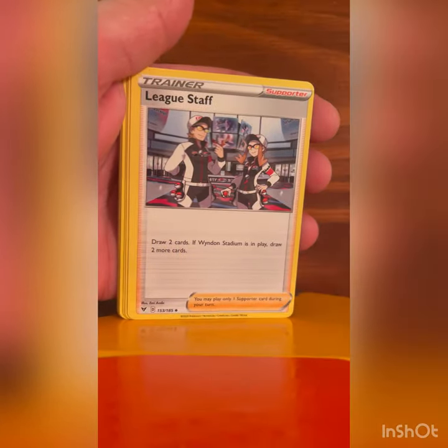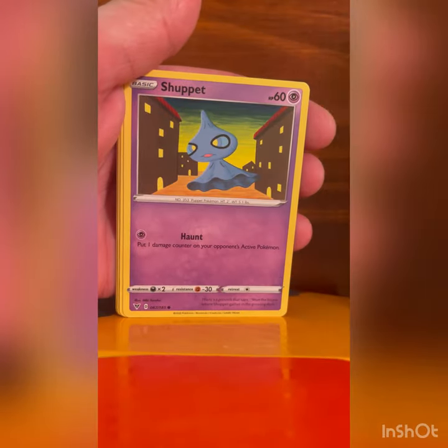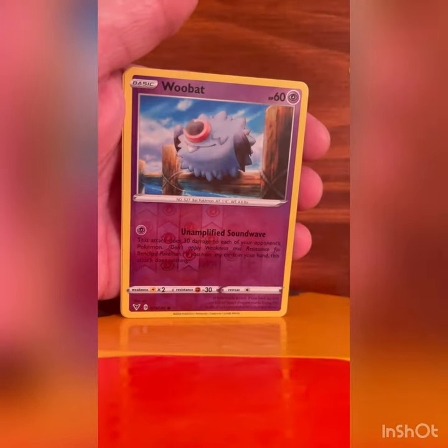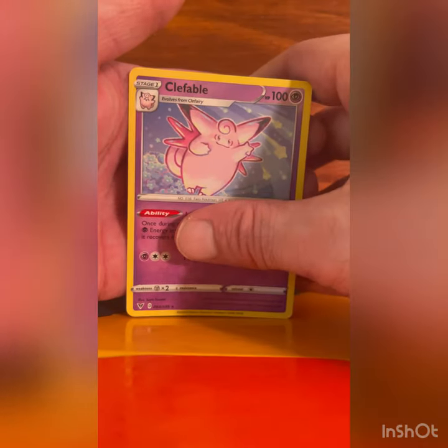Alright, we got five packs left — can we make some magic happen? Four to the front: Energy, Cramorant, Nessa, Nuzleaf, Fampy, Yanma, Meowth, Duskull, Voltorb, Dusclops, and another Shiftry. You hate to see it — two Shiftry in a row. Next pack: Energy, Swellow, League Staff, Charmeleon, Shuppet, Chewtle, Riolu, Eevee, Sinistea, Woobat, and a Clefable.